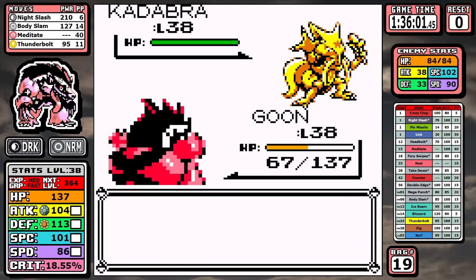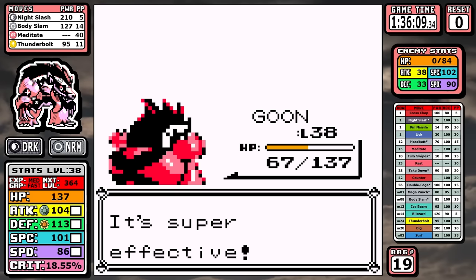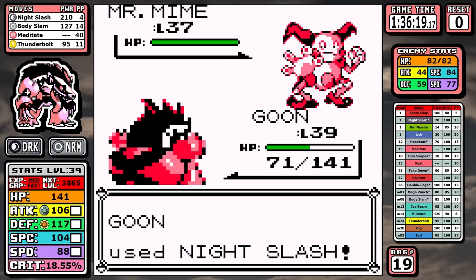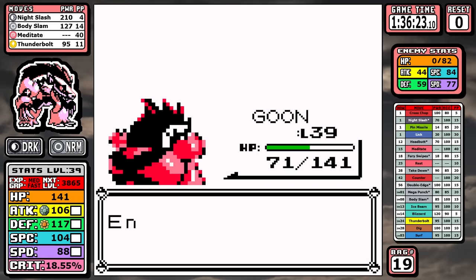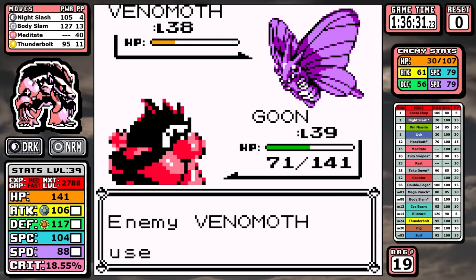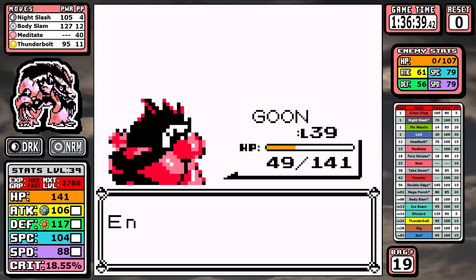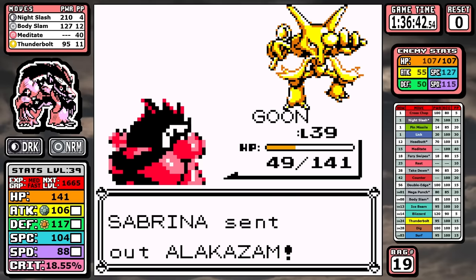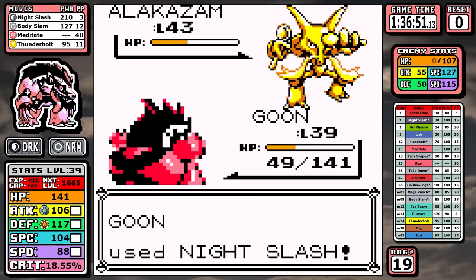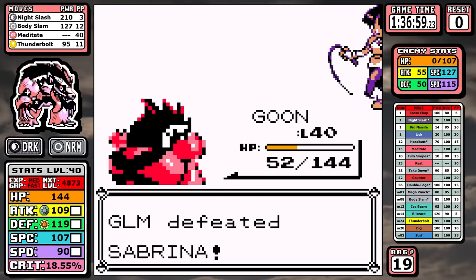For Obstagoon specifically, Silph early unlocks access to Sabrina — and the goon is thirsty today. Keep in mind that the Dark type is completely immune to Psychic damage, so there's very little she can even do to us. The only potential hiccup is the Venomoth with a Bug move, but what's funny about Generation 1 is that even with STAB and super-effective bonus, Leech Life is only at 60 effective power — which is kind of sad. That's why people say Bug types absolutely suck in Generation 1.